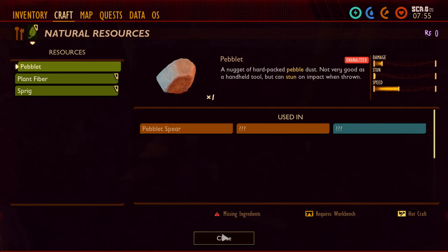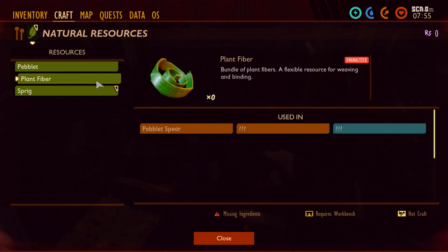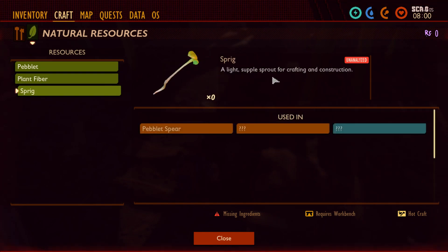Cool. What is this one? Plant fiber — bundle of plant fiber, flexible resource for weaving and binding. Spring — a tight, supple sprout for crafting and construction.